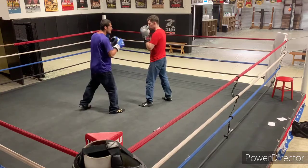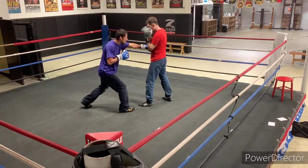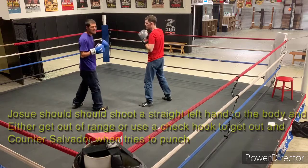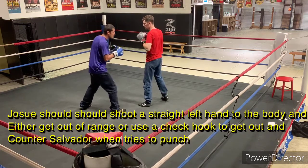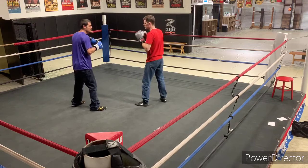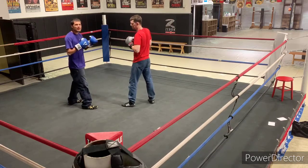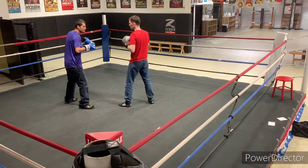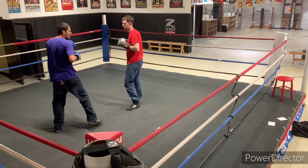I've noticed Brincio keeps a high guard and stands tall. So I think Josue should shoot the left hand to the body and then either immediately pull straight back out of range, because Salvador will try to counter in place — step out of range, Josue has the faster feet. Or if he throws that left hand and Salvador tries to jump in with a punch, counter with that right hook — he's right there. Salvador will only throw a one or two at distance; he likes to throw combos inside. So that's why I think Josue should keep him on the outside, shoot that left hand, and if he reaches for you, counter with that right hook. Beat him all day with that, then immediately step back around to your right.